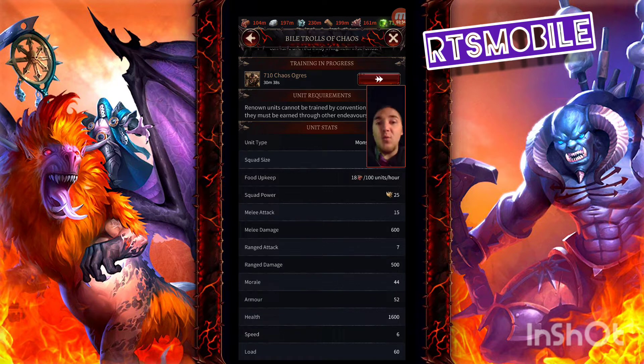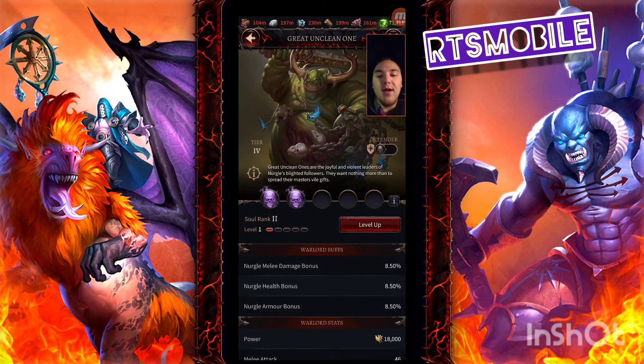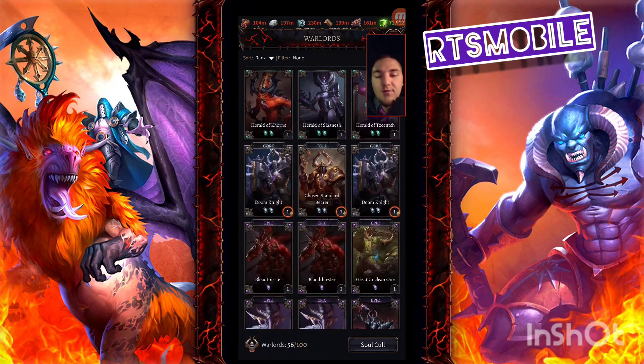Their morale is 44, which is a real problem. They do no damage and have low morale, so they're going to be hard to get into the front tank line. You'd need a big morale boost just to get them up to the 56 morale base stat that roughly 75% of units have. They're about 20% less morale, so you need a 20% buff just to compete as a tank. Their armor and health are good, so if you can get their morale up, the Vile Trolls could be useful as a tank only. The Great Unclean One does not give Nurgle morale, so there's no path to fixing that morale problem.